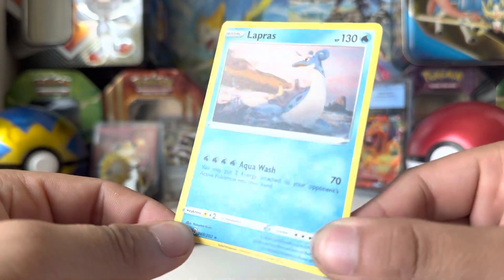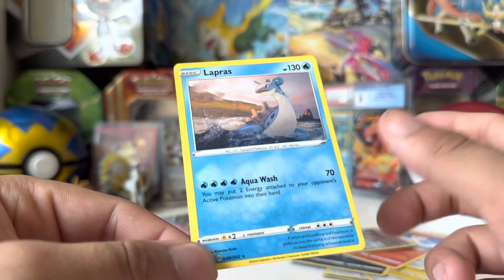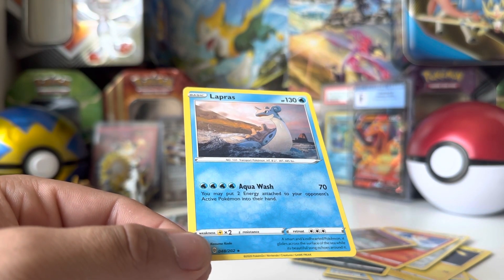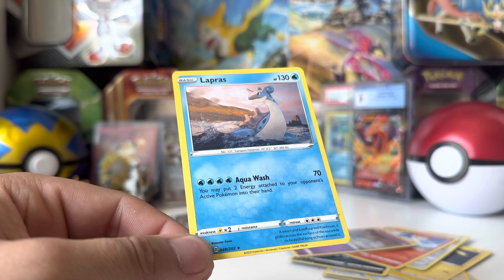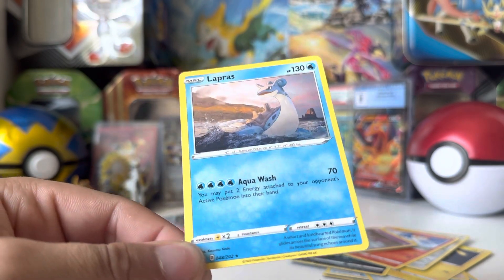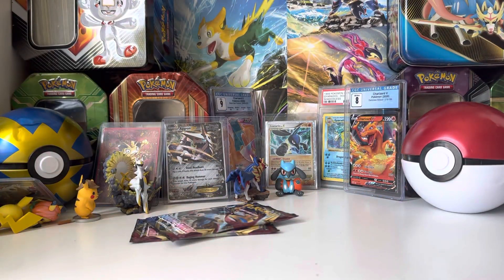The reason I say this is because I pulled like maybe 20 Lapras — okay, I'm exaggerating, but I pulled at least 10 Lapras Vs, which is absolutely insane. I think I had pulled three Lapras Vs by the time I even pulled a regular rare from this set, which I think was the Drampa. So he haunts me constantly. He likes to show up just to annoy me.